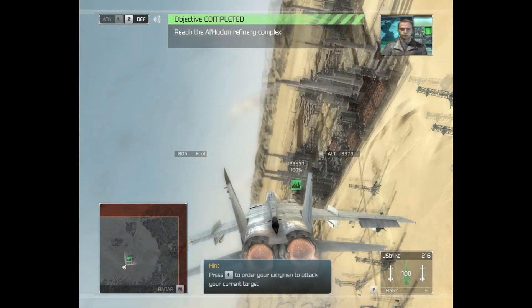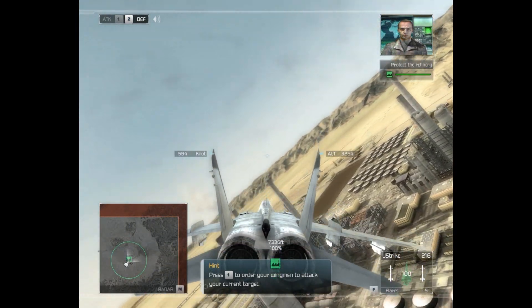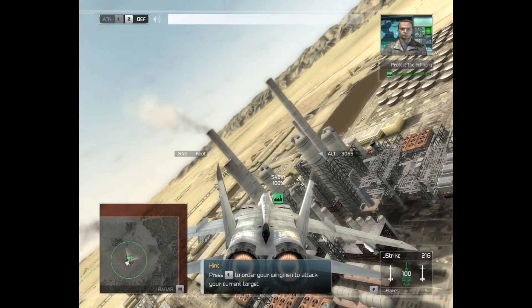Here's where your wingmen are in their pay, Crenshaw. You're going to need all the help you can get. You can order them to attack enemy planes or have them cover your tail if you're in trouble.